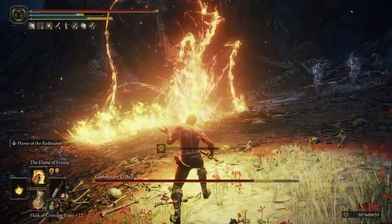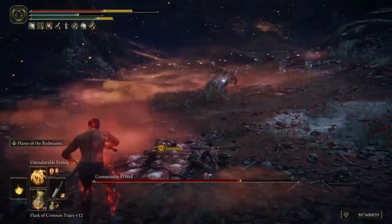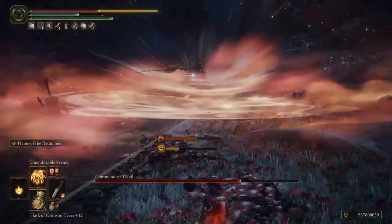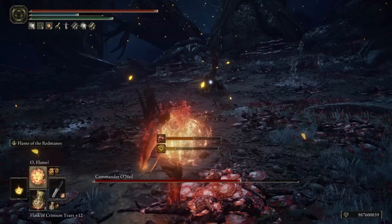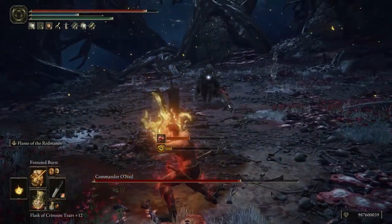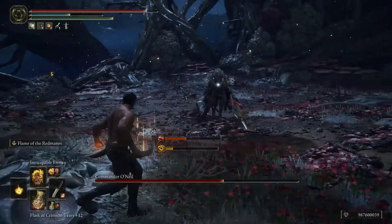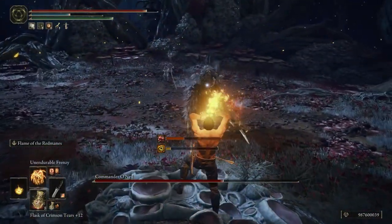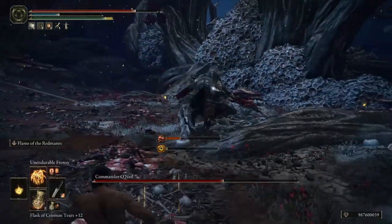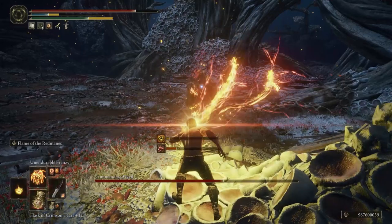Then there's Unendurable Frenzy, which is going to be the biggest damaging incantation we have. It's a bit unique — yes it's an AoE and it's pretty random where it hits, but it has recovery frames at the end of the animation that you can get out of, and it seems you have invincibility frames during that recovery where your character will continue to do damage. You'll see that in the footage where I'm fighting the tree sentinel.